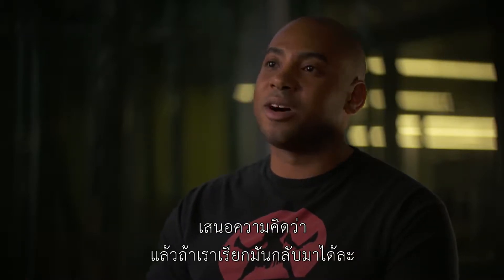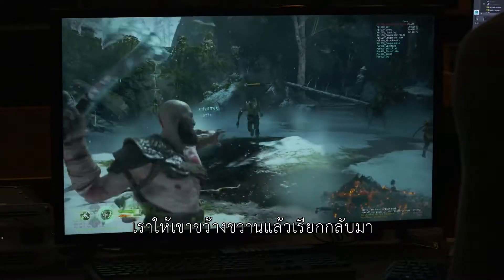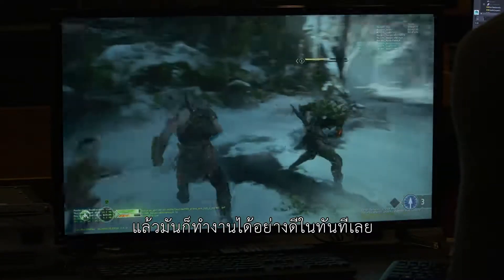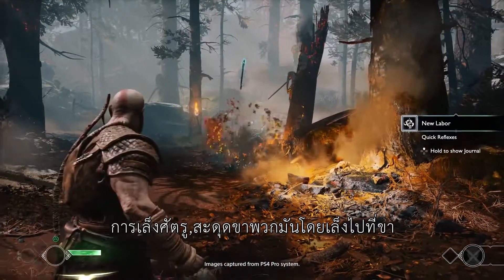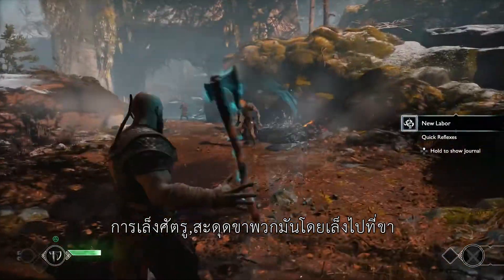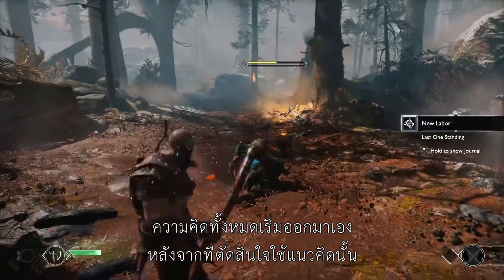Vincent Napoli came up with the idea: what if he called it back? So we prototyped that — we had him throw the axe out and call it back — and it immediately worked very well with the camera perspective, how to deal with enemies, pinpointing targets, tripping them, aiming for the leg. All the ideas kind of started to spearhead themselves right after that decision was made.